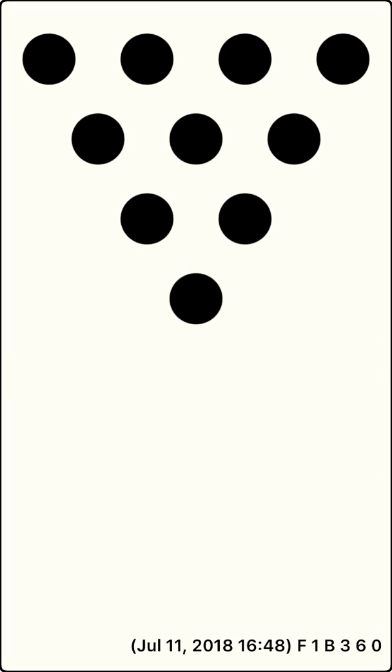It's player one's turn. Frame ten. Center. You knocked over nine pins, leaving one pin standing: 7. Throw your second ball. Center. You missed all the pins on this throw, leaving one pin standing: 7. You scored nine points.